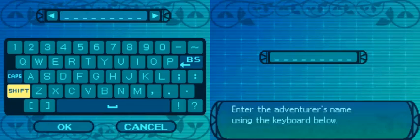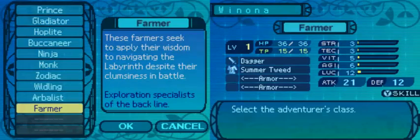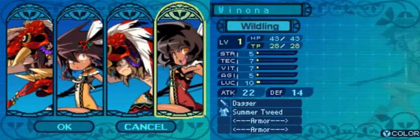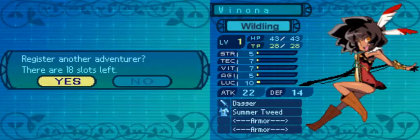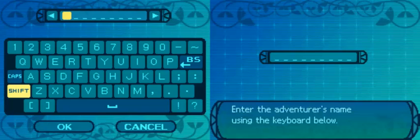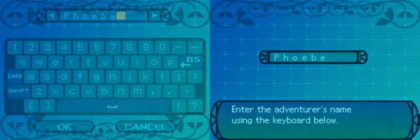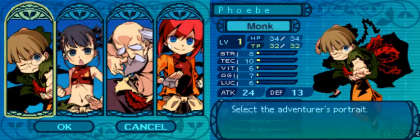But disregarding those two, we're going to make two new characters in here today. We're going to make a Winona, who will be our wildling for the run. You're going to see her starting usage in about the 3rd stratum. And we're going to use Phoebe, which is spelled like this. We are Fistpunk, which will also be accounted for later.